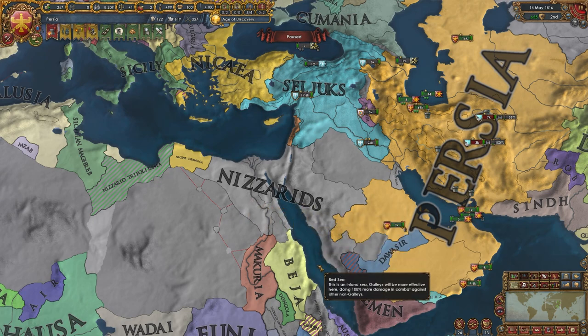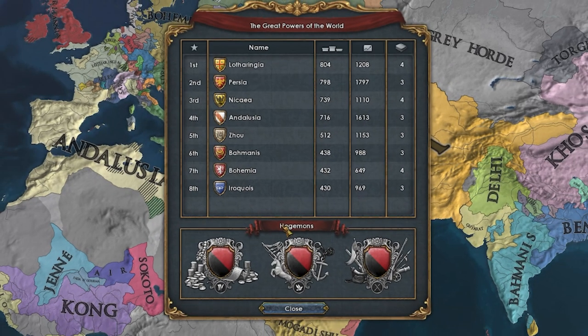In the year 1600, we have Lotharingia and Persia locked in the number one and two spots, though Persia is actually higher — it's just an issue of institutions. Very shortly behind them we have Andalusia and Joux, then Nicaea, Balmanis, and Bohemia.